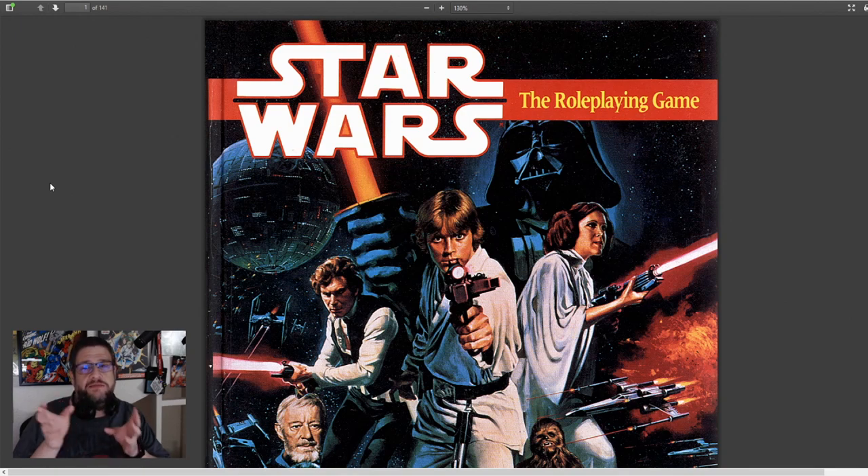You can find D6 dice in almost any hobby store or game you have on your shelf. When this game was made, D6 dice were the most common — they were in games like Monopoly. You could just pull them out and play. Now you could practically throw a rock and find a store to buy dice, so it's not a problem at this point.